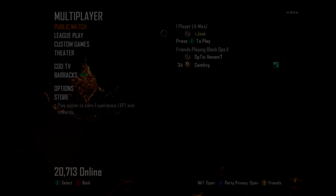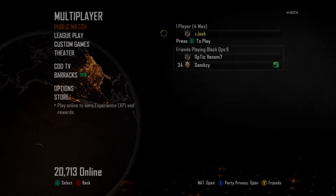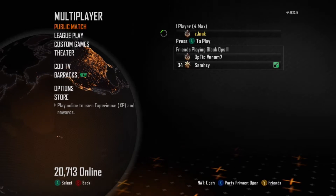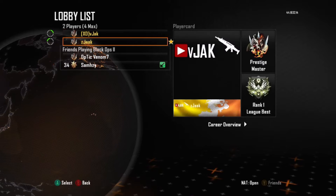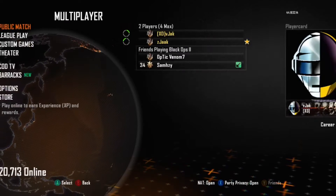What is going on guys, it's Jack here and today I've got an insane glitch to get XP — it's called a bot lobby glitch. Get right into the video, you only need two controllers for this, and a friend. I'm just showing you I've got two controllers.